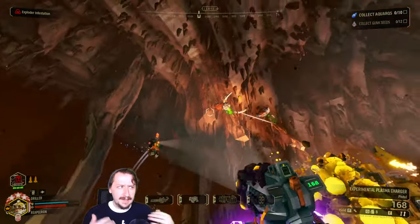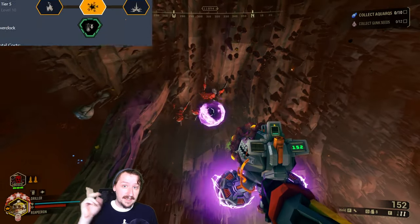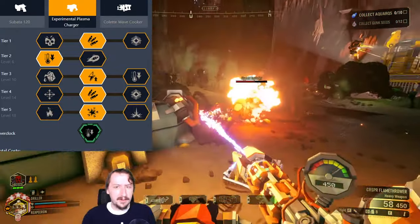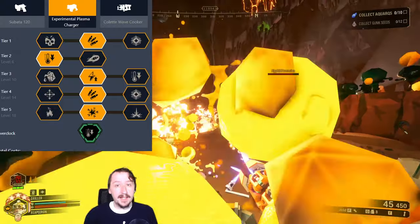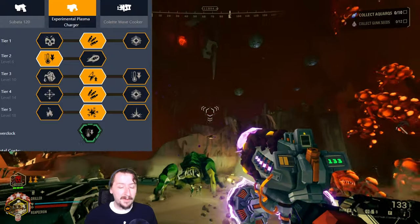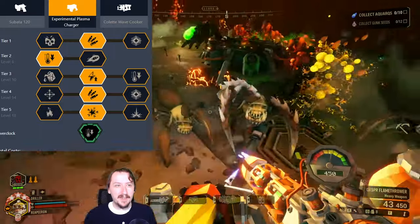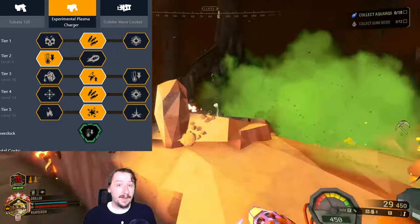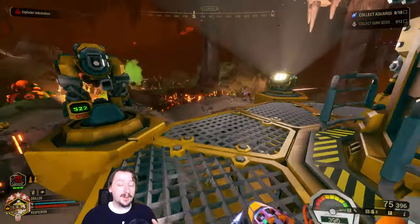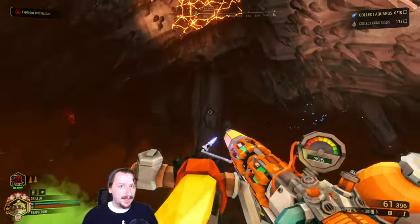It's almost like training wheels for EPC mining itself. The way I like to build it is the same way I was building Heat Pipe. In tier one, I'm taking extra ammo so you can use it for mining more often — same thing in tier four. In tier two, I would recommend the cooling, although both options in tier two are pretty good. In tier three, I'm going with faster charge time, although more ammo efficiency is good too — I like the faster charge time because I can mine a little bit quicker and it helps out more in combat. In tier five, I'm using Thin Containment Field so we can actually mine with this.